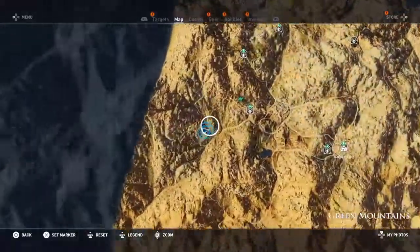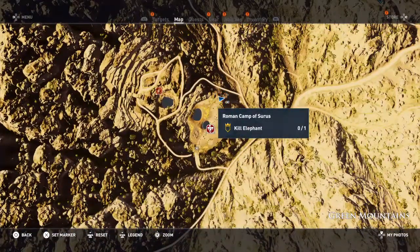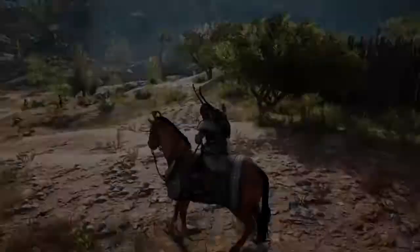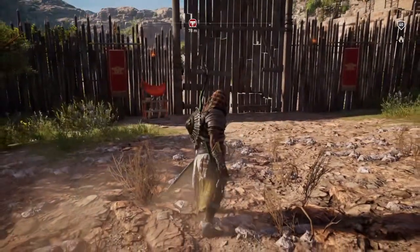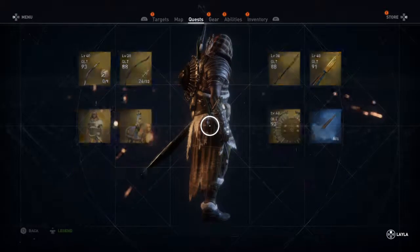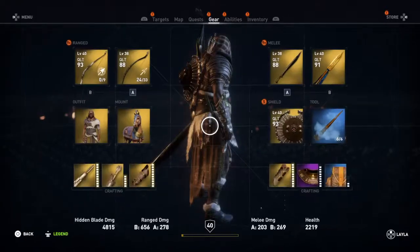We're gonna do the same thing over here. There's another one of the green mountains and this one's over this way — the Roman camp of Surus. I tried taking this elephant on before and I couldn't. Every time I got him down to about 10% health, he'd just kill me right away. But I taught myself a new tactic last time, and that's what we're gonna go over today. I have yet to beat him, so this will be new.